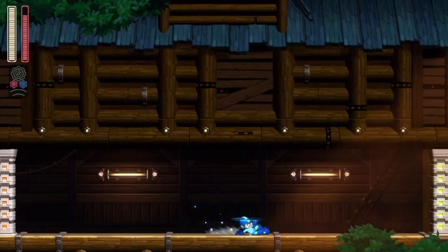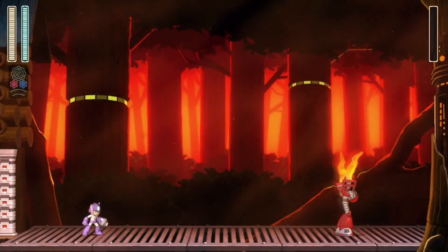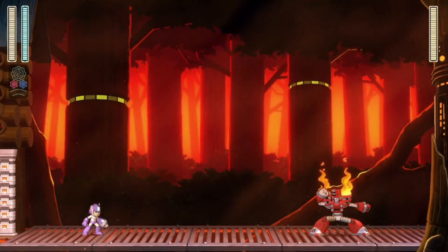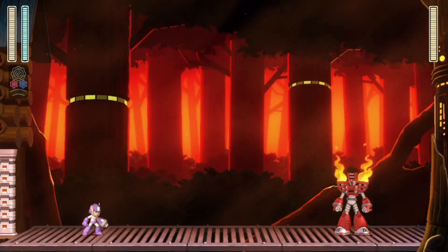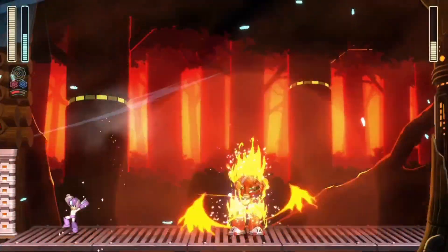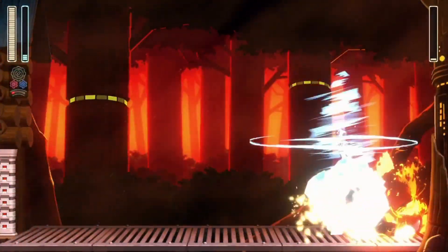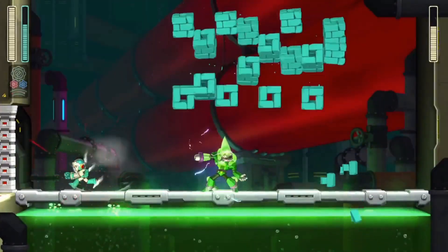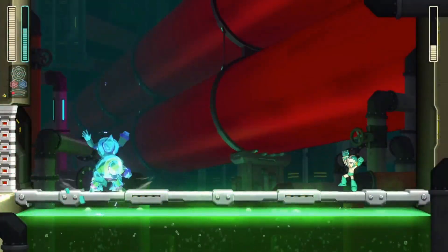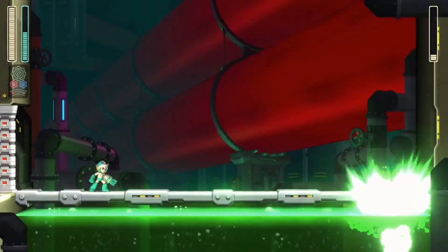Power gear causes sub-weapons to emit an advanced, more powerful version of the weapon. Importantly, the player only needs to go into power gear for a very short amount of time to launch a power sub-weapon, then they can quickly deactivate power gear to preserve most of the meter. Many of the power gear variants of the sub-weapons are incredibly powerful, most notably Tundra Storm, Blazing Torch, and Chain Blast.